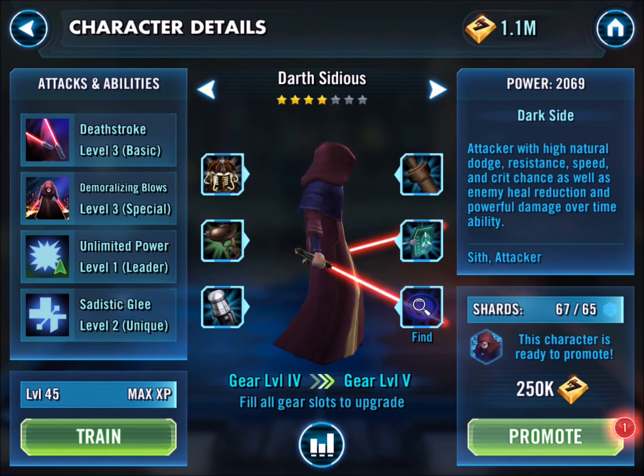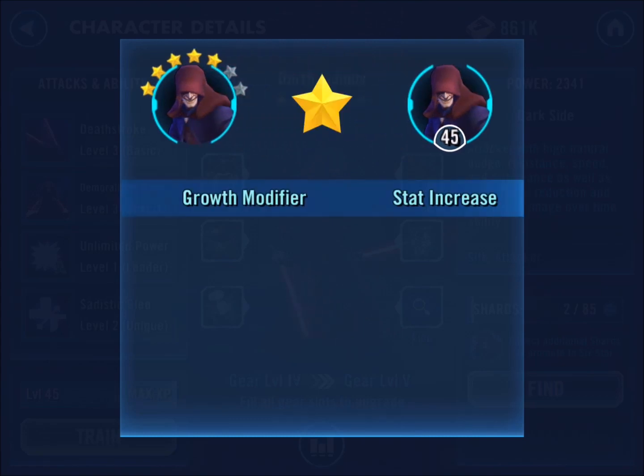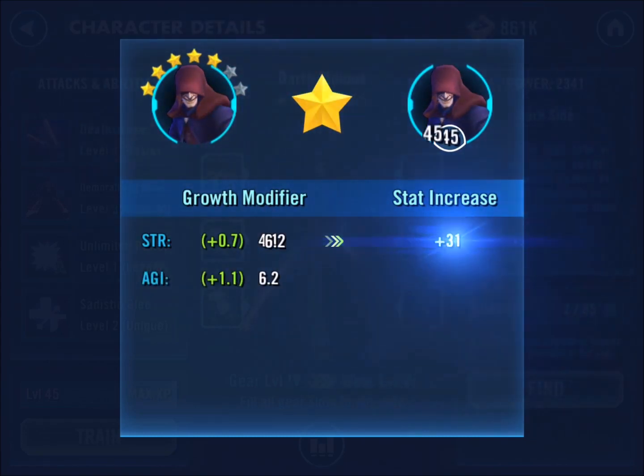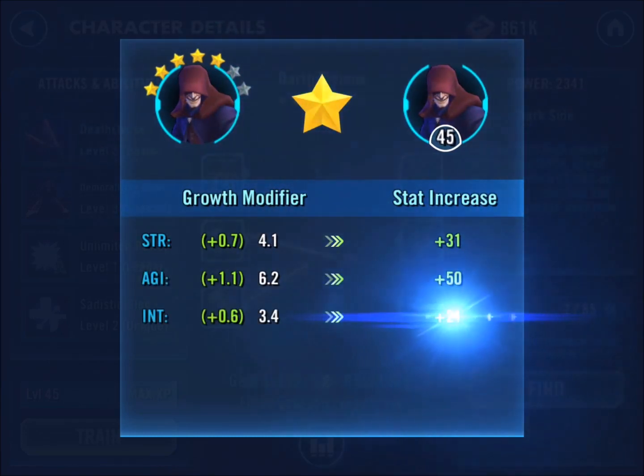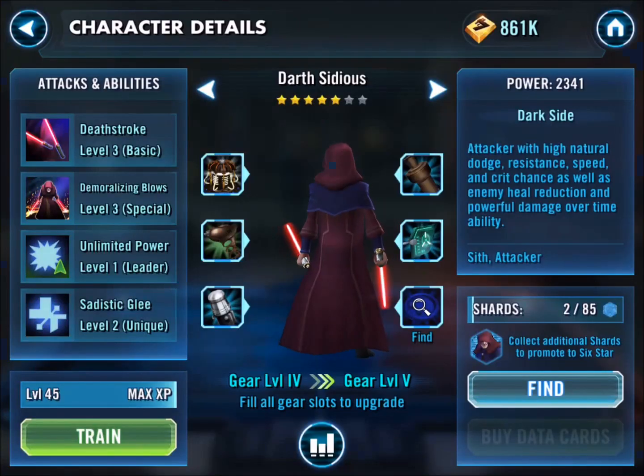So this is my kind of key 5 or 6, and first and foremost is Darth Sidious. You can see I've been farming that with some arena shards, and finally got him up to 5 star — nice stat increase there: 31, 50, and 27, a little bit of increase of power.